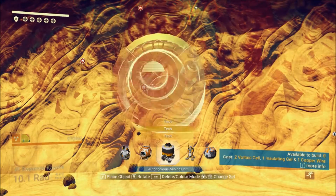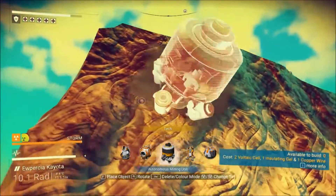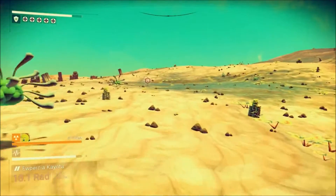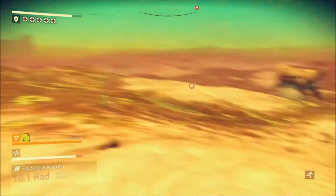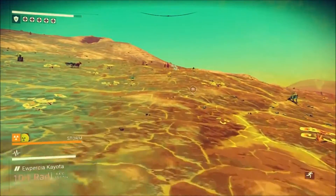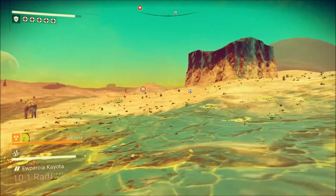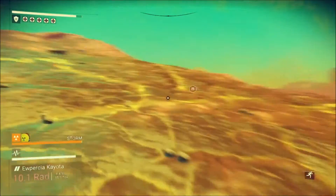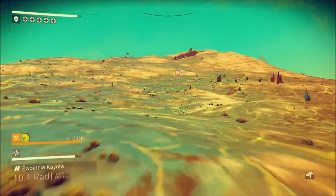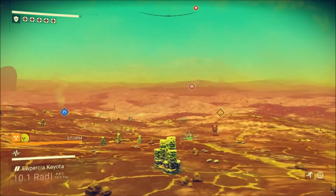So I don't think we can actually build one — we haven't got the materials on us. But apparently you have to be facing somewhere you can put a mining unit down and then it appears on your tech menu — that's how you access them. Later on we might gather the materials to build one. Actually how much was it? Oh, it needs insulating gel as well — I might have to come back to those next time. I haven't even bothered scanning for anything.